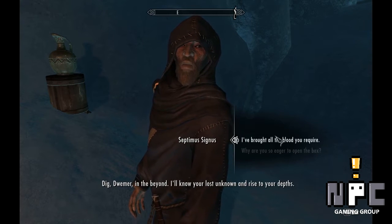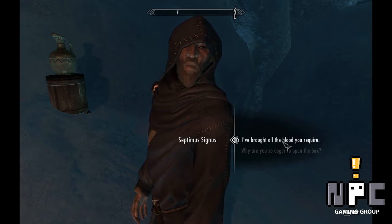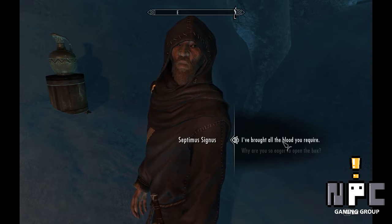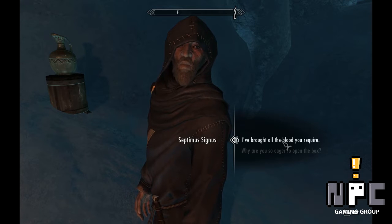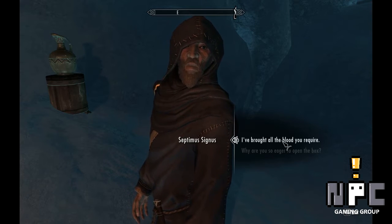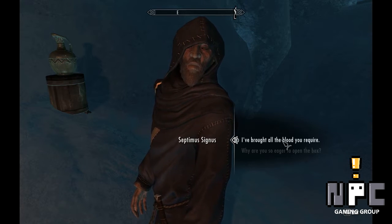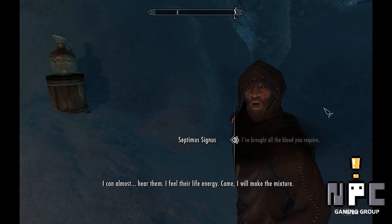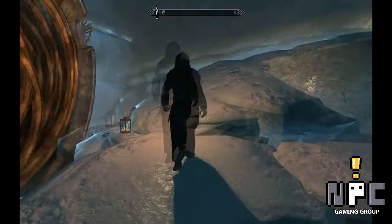Septimus again: 'Dig, Dwemer, in the beyond. I'll know your lost unknown and rise to your depths.' Here's all the blood. Also, just as a tip — if you just want to casually pick this quest up without purposefully murdering people, you're going to kill plenty of elves anyway. So just grab the extractor now and get ambushed on the road and feel a little better about yourself. Either way, we got a lot of blood for you. Septimus: 'I can almost hear them. I feel their life energy.' Creepy. 'Come, I will make the mixture.'